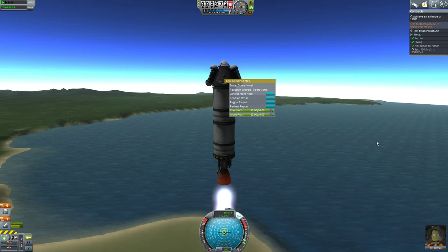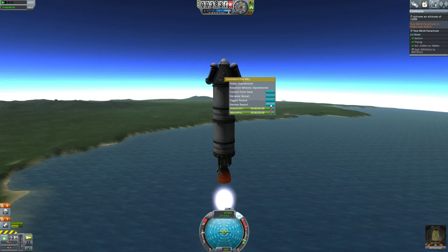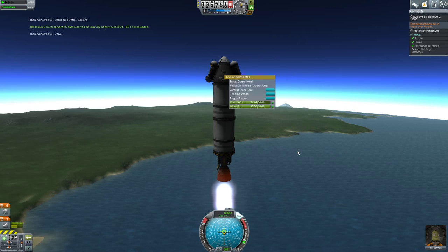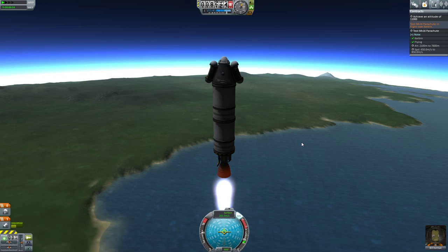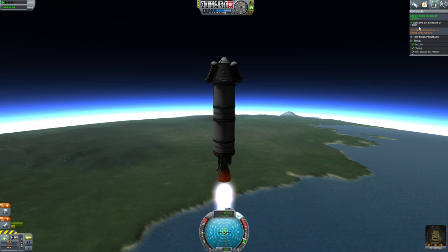Let's do a crew report. We should probably send that one away. Let's review it — yeah, let's send that one away. Resources are charging right back up again. Let's do another crew report from up here and send that one away also. Let's also look at the goo — jiggles and wobbles. Bill's getting a little upset. Don't worry Bill, we're going to make that 1,100 meters. And there we are — we have it! So we can cut those engines off now.